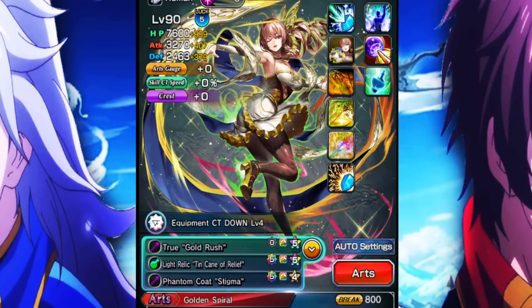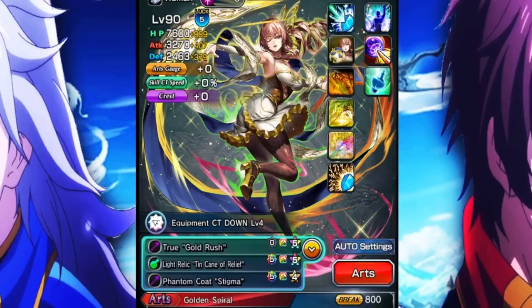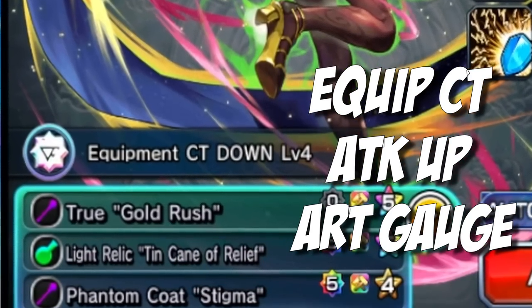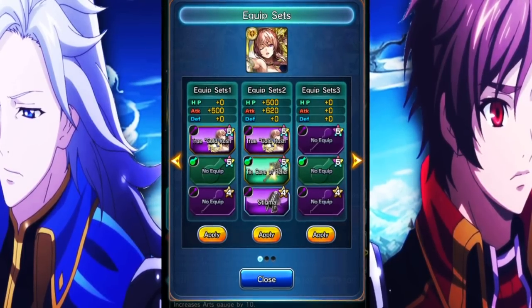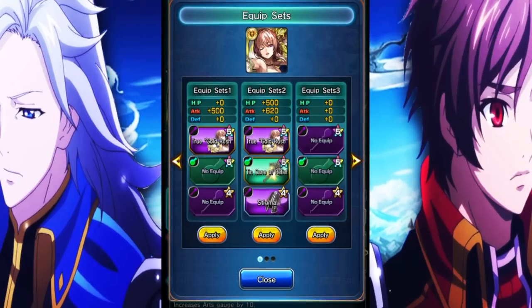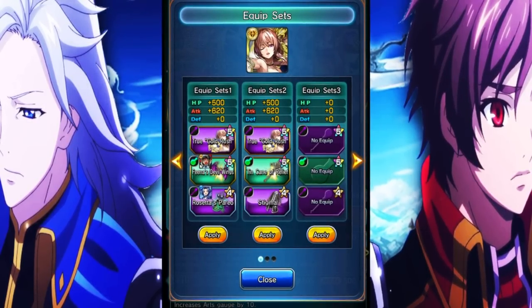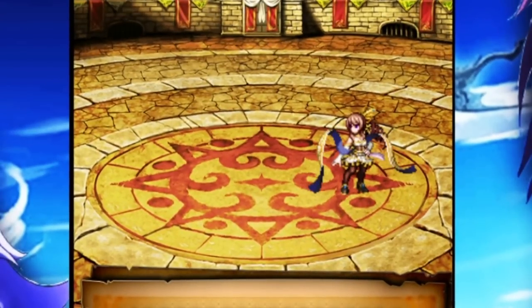That's pretty much all of Sharon's kit. As for what equips to run on her — I am running the equipment CT crest. I don't even know if this is necessarily the best crest; equipment CT, attack up, or art gauge up something like that and you'll probably be okay. You can either go the mono light route giving herself something like the 10 can of relief, or if you're using her on another team: Fina devil wings, the demonic wicked globe. And for the four-star magic, I think Rosetta's perio is one of the best things you can put on her, or if you just want to buff up her own damage, something like stigma or similar is also really good.